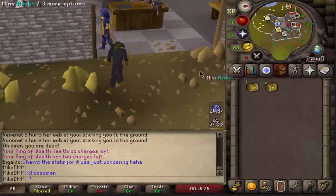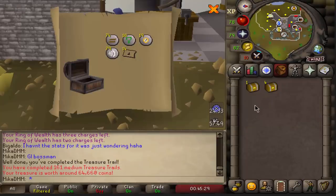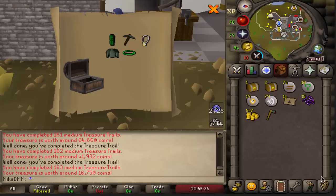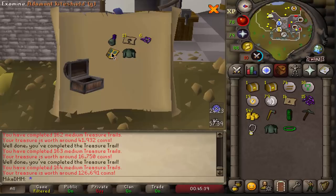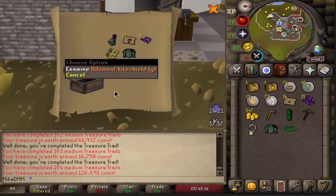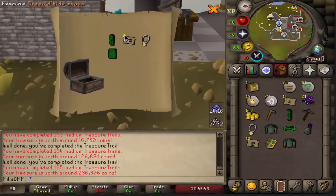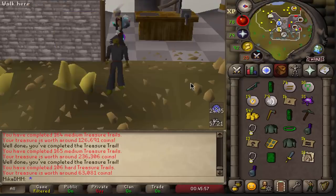Here we go - we have five more mediums and an extra hard to spice things up a little bit. Several mediums with headband, another medium worth 126k - probably mostly because of the teleports. Another medium at 200k. Holy shit, the teleports really come in pricey. And let's see the hard clue scroll - yeah, not the best, but it's all fine.